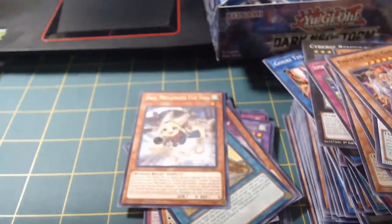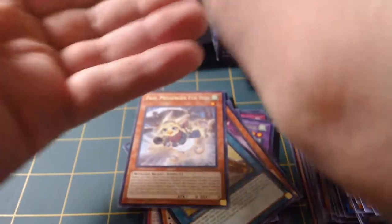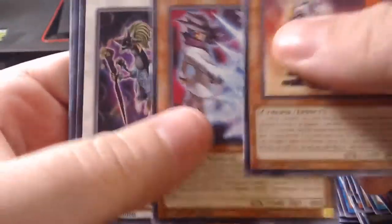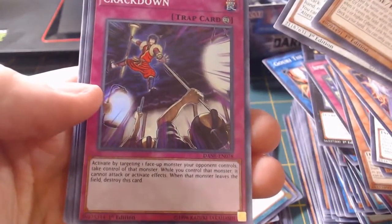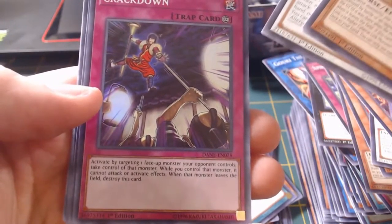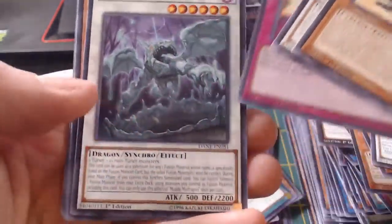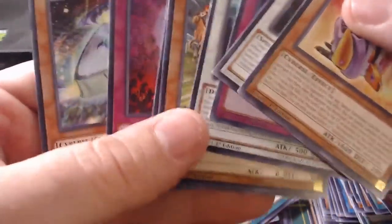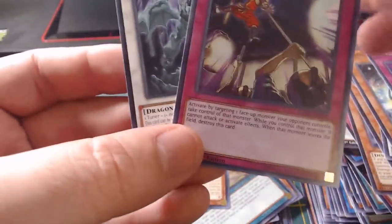So far we got two Ultras. One Mystic Mine - come on! Another Destiny Hero Draw Hand. Got a whole playset of this draw hand. Crackdown - that's our rare. That's Ninja Joe right there, man. That's Lesson. Muddy Mud Dragon. What's my man Joe doing? He's in my Ninja deck.